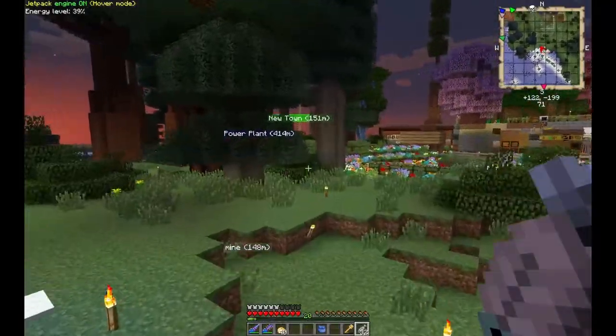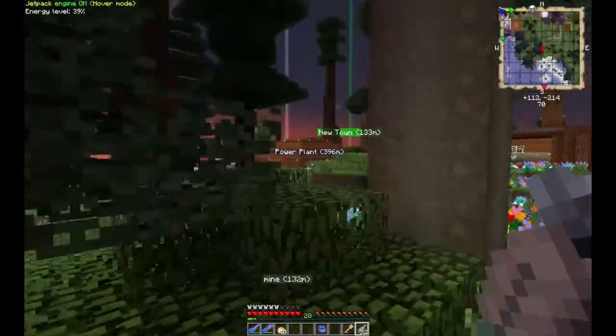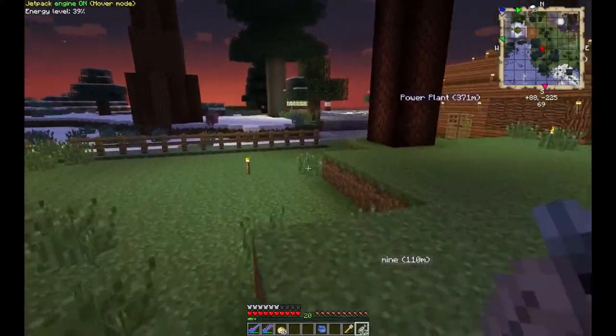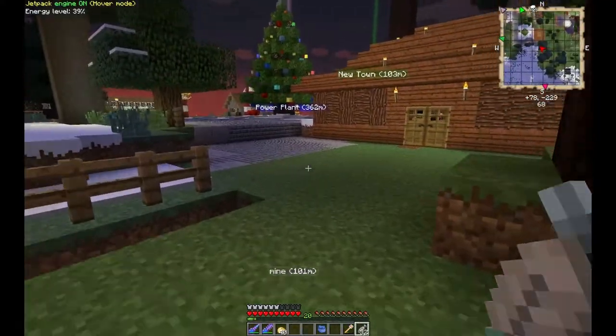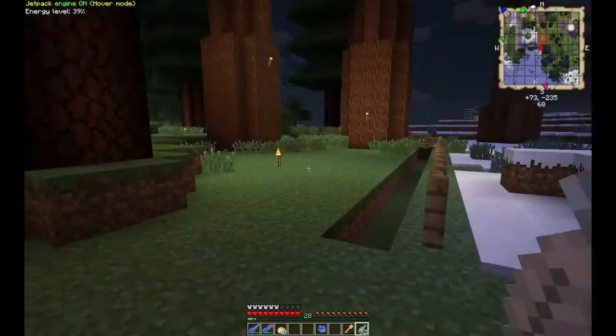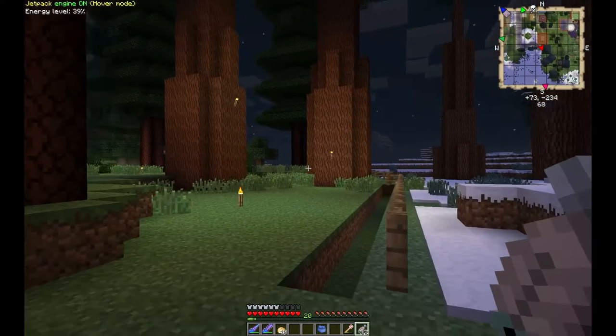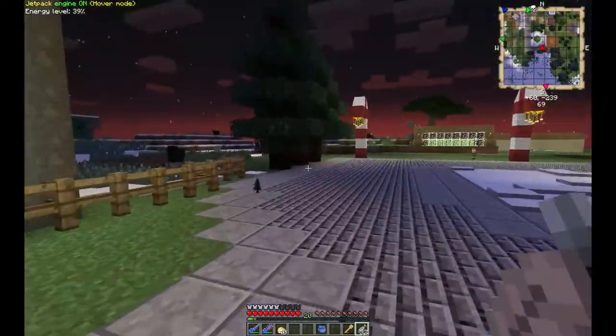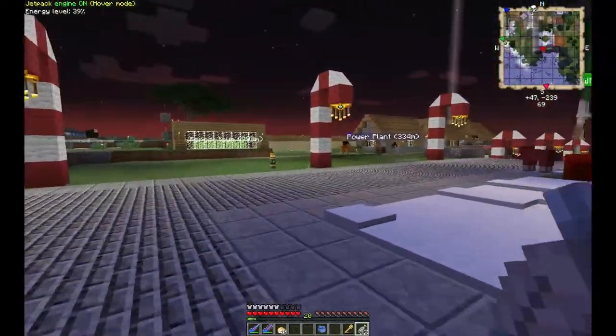The Gravestone mod is something we selected because we wanted to have an ability for people's stuff to be saved if they die. The reason for that is because, A, there's a lot of complex stuff nowadays, like advanced jetpacks and Tinker's Construct items — they're kind of a real pain to replace if anything happens to you. More so, there are a lot of mob mods that we've added.